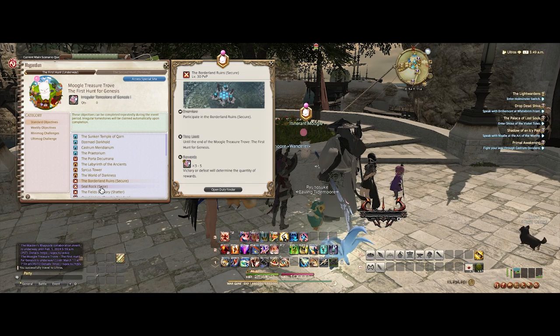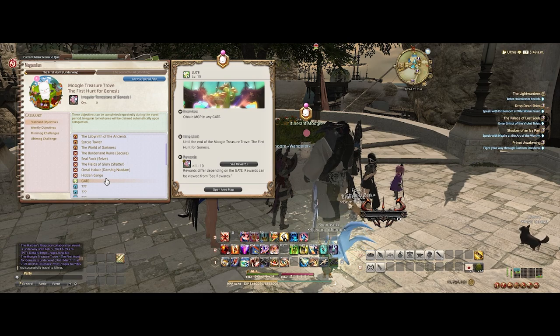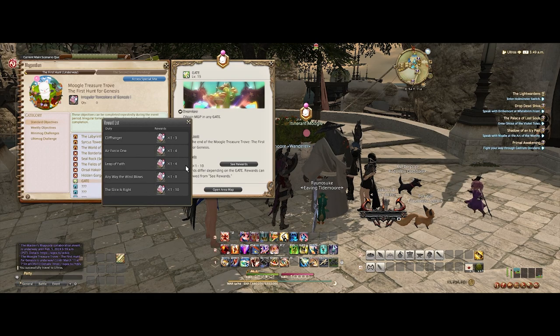PVP is three if you lose, five if you win. Gates are one to ten. Cliffhanger is one if you lose, three if you win. Air Force is one if you lose, four if you win. Anything that's pinning points, basically Leap of Faith is one to four, and The Way the Wind Blows is one to eight.